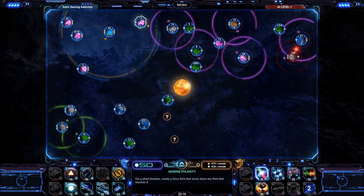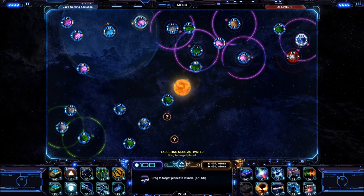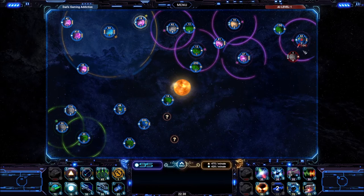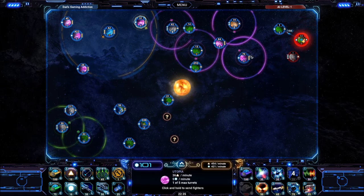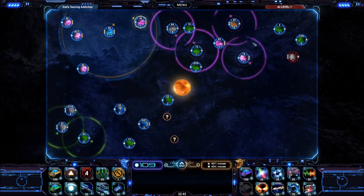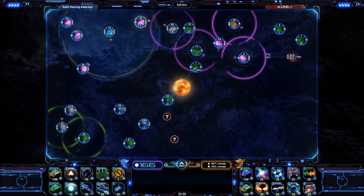You can place one orbital on every planet, and these orbitals do different things. There's an orbital that reveals an area. There's one that buffs surrounding planets to make them more economical, producing resources more quickly. There's a defensive orbital that zaps any ships that come within range of it. Another orbital just opens up other options, and these orbitals are prerequisites for some of the abilities you'll have access to later in the game.